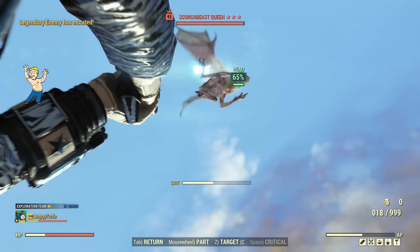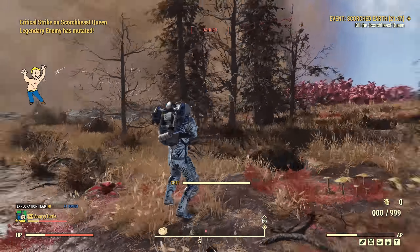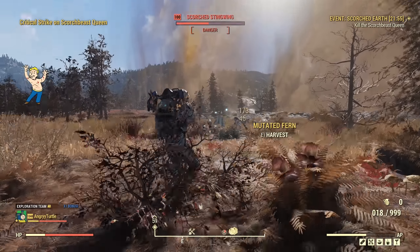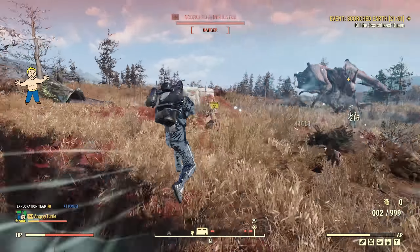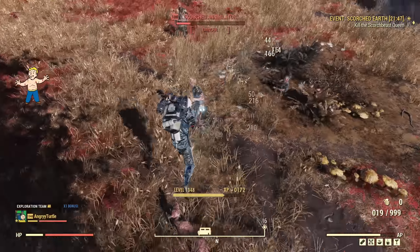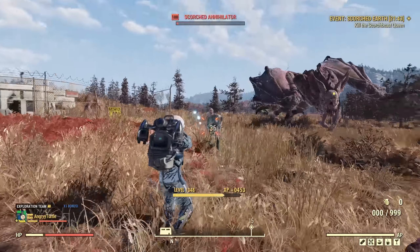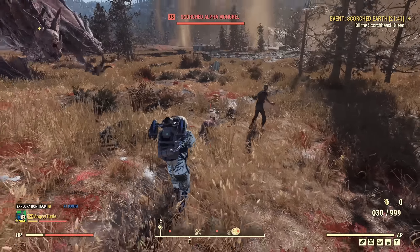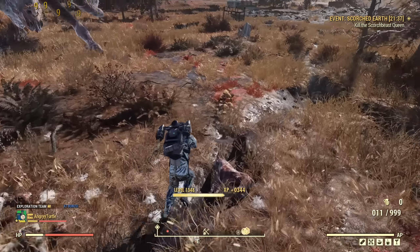Back to crippling her. Back to head targeting. We have flyers — some other flyers. This build is tanking quite well, I'm happy with that. She's back on the ground. Just need to lose those guys. For a moment I'm not sneaking — I'm just clearing ads. Let's keep her attracted by occasionally shooting.